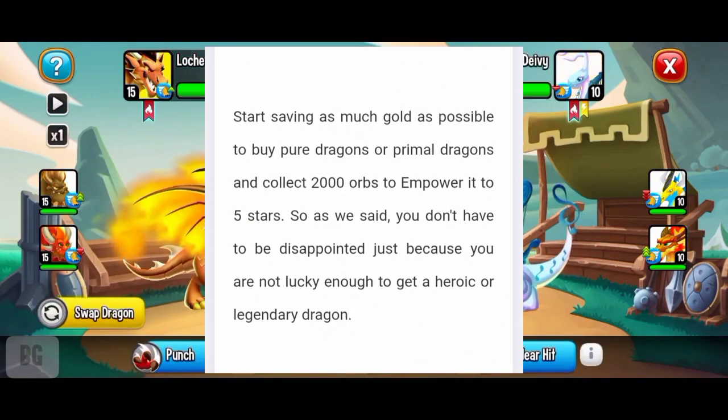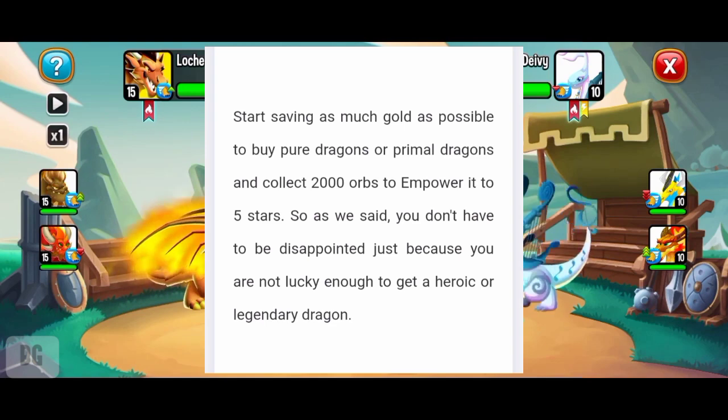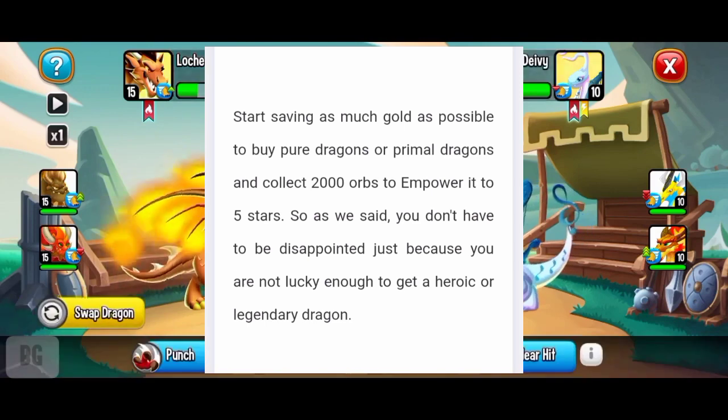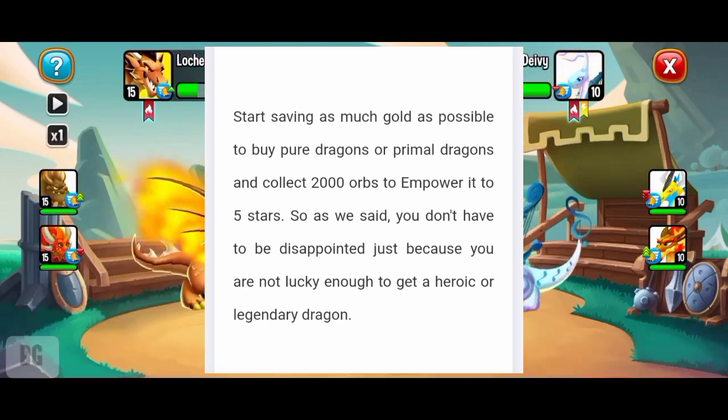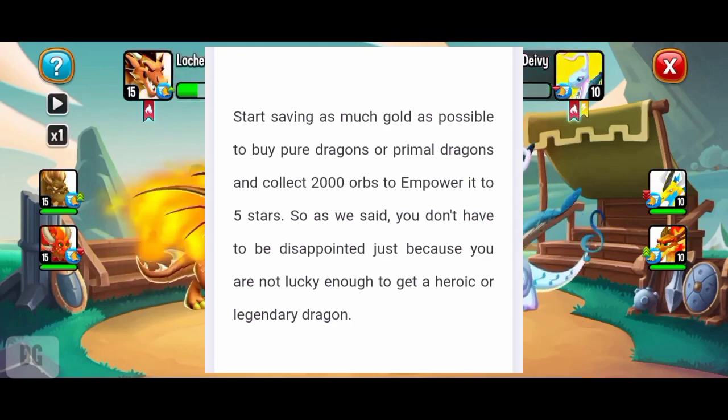Start saving as much gold as possible to buy pure dragons and primal dragons. Collect 2,000 orbs to empower it to 5 stars. We need to save gold to buy pure dragons and primal dragons.